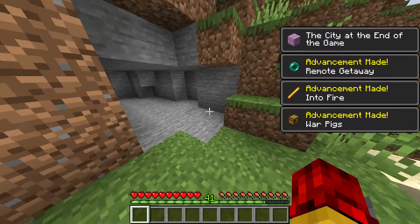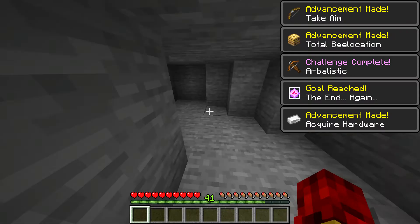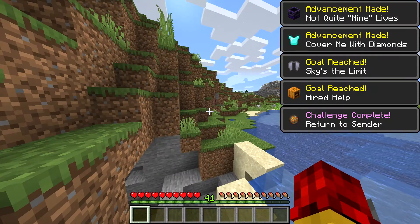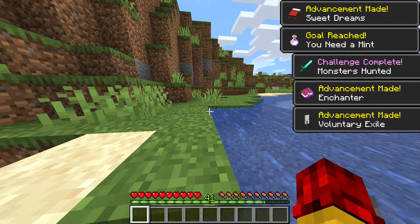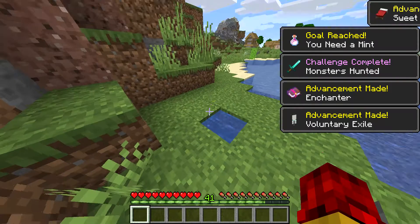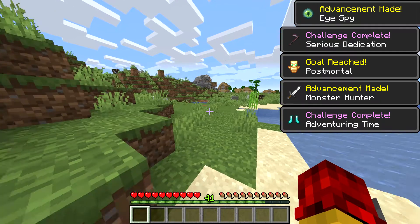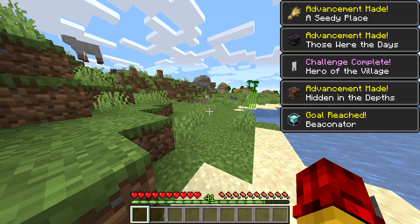This is the trick most people don't know — it's a super easy trick in Minecraft. I just made this world and look: there are two villages right next to each other! I just want to show you guys the easy way to gain XP — no trick, no hack, no clickbait. Just create a world with cheats on.